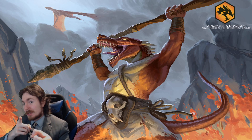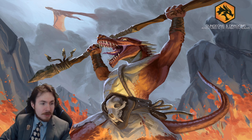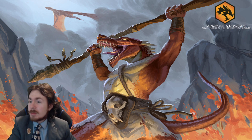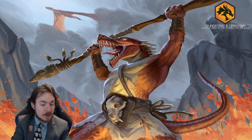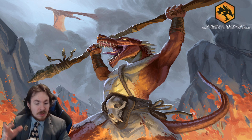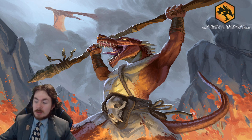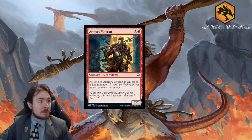Greetings and welcome to Bubble Earthing. I'm Bubble and you're fantastic. Today we're going to be going over all of the red cards from the new — already out on Arena, coming out soon in paper Magic — set Dungeons & Dragons Adventures in the Forgotten Realms. I have an intro video that goes over specific mechanics and uniqueness of this set, so when we reach something like Venture, Pack Tactics, or Roll a D20, I'm just going to go over it in general without too much detail.